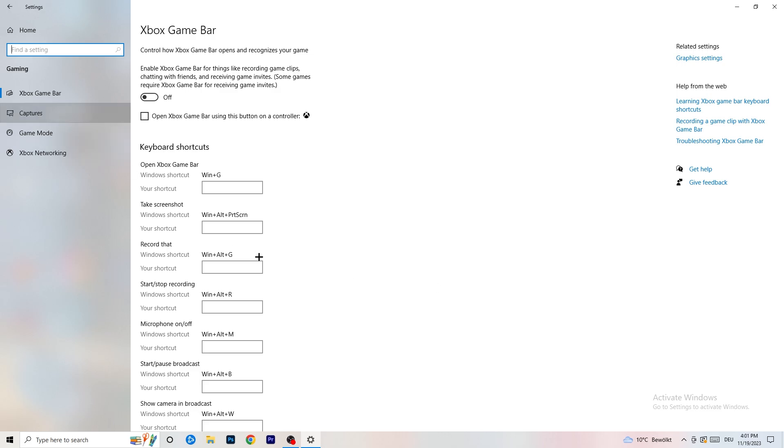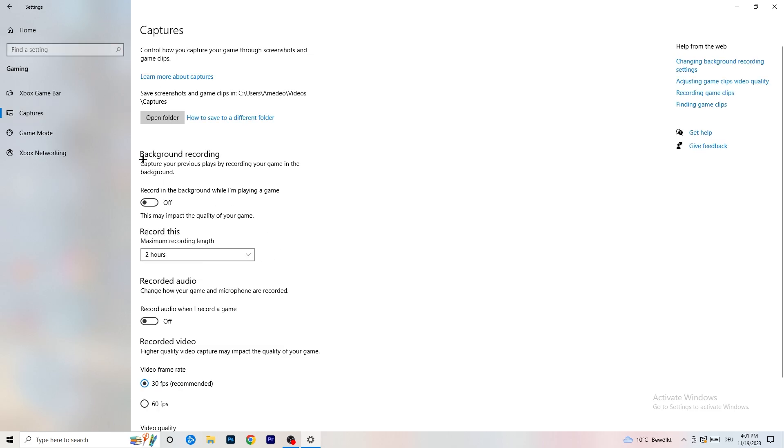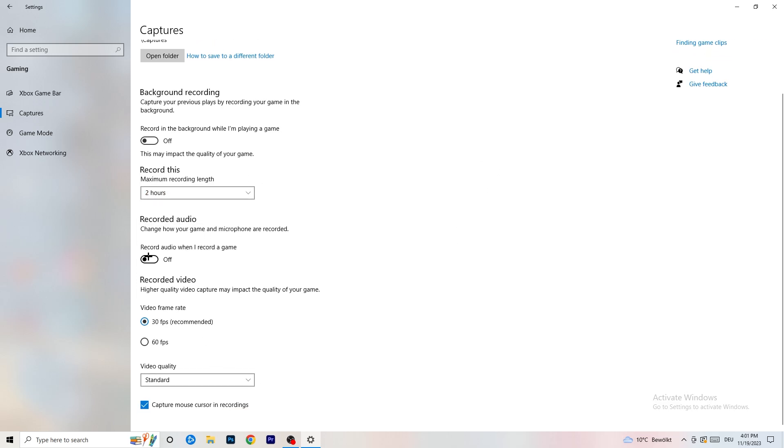Next, go to Captures on the left-hand side and turn off 'Record in the background while I'm playing a game.' If you want to record, use something like OBS — Open Broadcaster Studio — which is made for recording games and your screen, not Windows. Having background recording running will hurt your performance, so just turn this off.